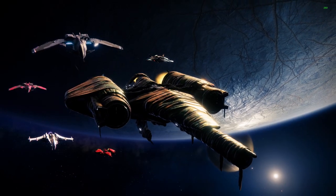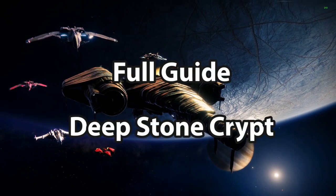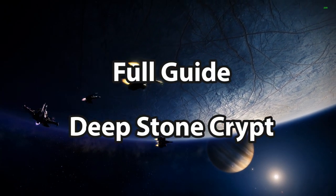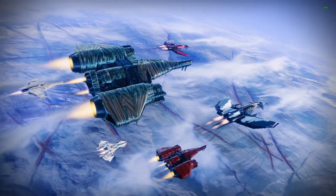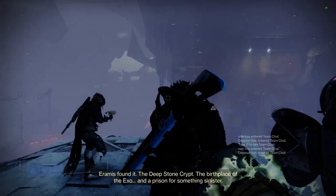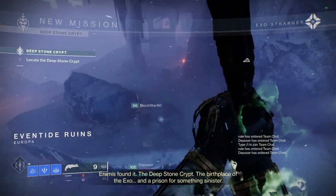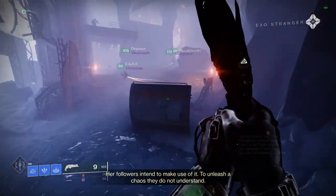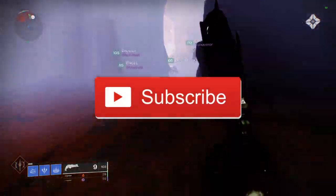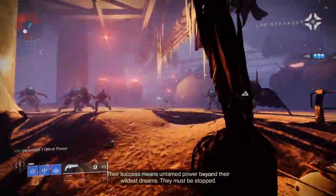What is going on guys and gals, Brooklyn Bound the Raid Scientist here, and today we're bringing you the full guide to the Deep Stone Crypt raid. This is going to be a detailed, in-depth guide of all the encounters, mechanics, loadouts, hidden chests, and more. There will be timestamps in the description if you want to skip to a particular encounter. If you don't mind, give the video a thumbs up, a share, or even hit the sub button below.